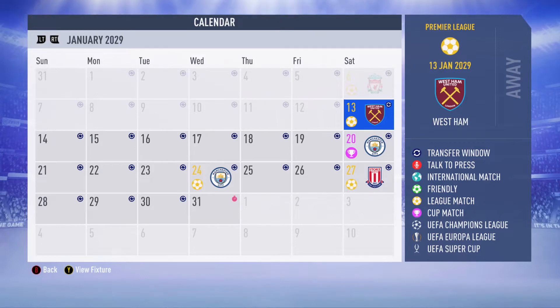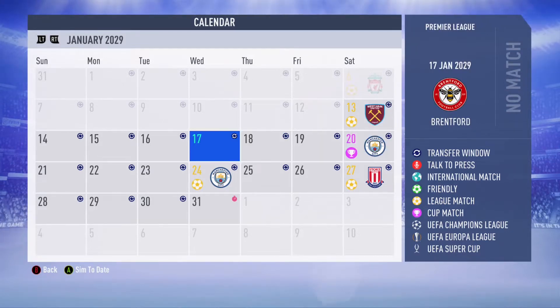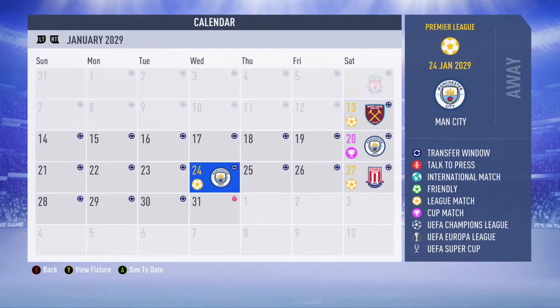Hey guys, this is JB3 and we are back with another episode of Project Reject, where we take the players discarded by Morcom FC and see if we can build a squad strong enough to take them down in the Premier League. We are here in January where we take on West Ham, sim through the FA Cup, and then take on Man City. We have the transfer window open so hopefully we can add one or two players to beef up our roster and make a push into the top four.